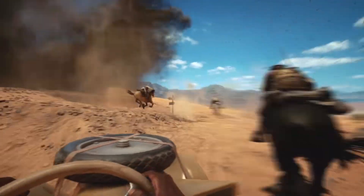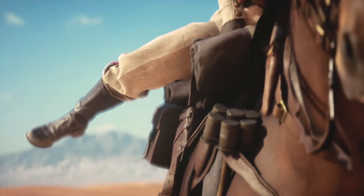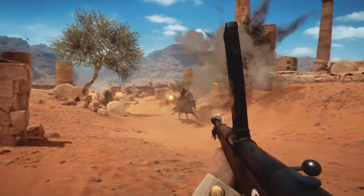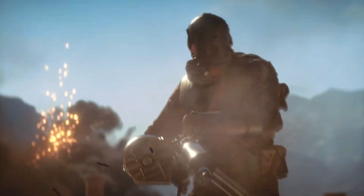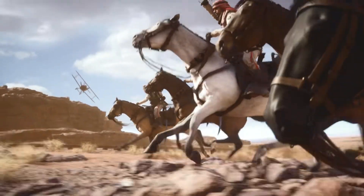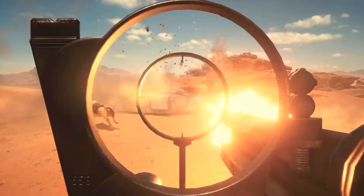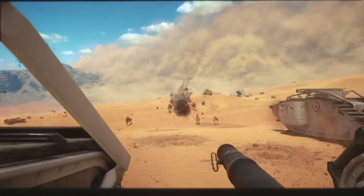While we don't know every single detail about what this class is going to have access to, we do know a couple of things. Probably one of the coolest is that you're going to be able to throw anti-vehicle grenades and take out tanks while on horseback. The way they describe it in the article is that you're going to be able to run circles around these mechanized tanks and take them out no problem. If you customize your loadout appropriately, you can essentially turn a horse into an anti-tank vehicle.